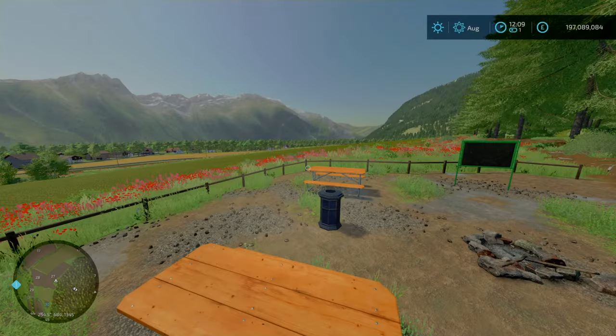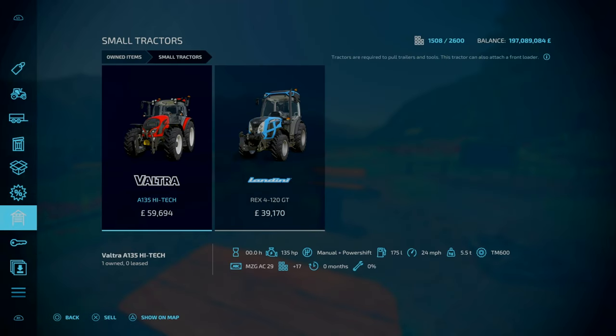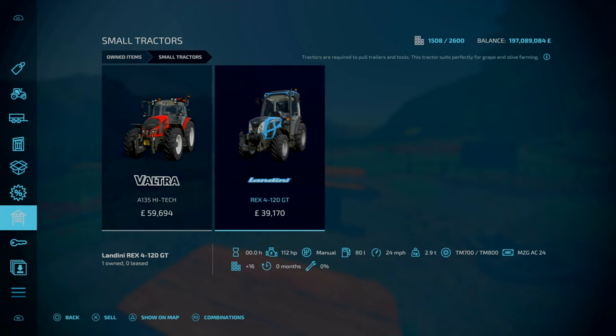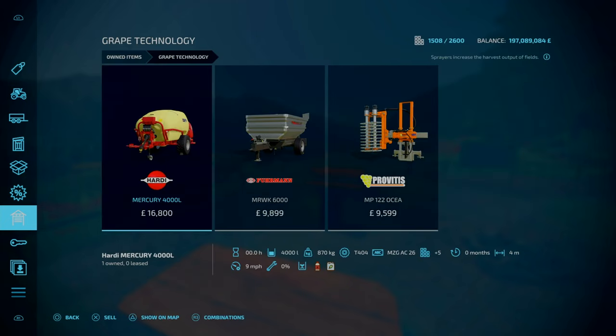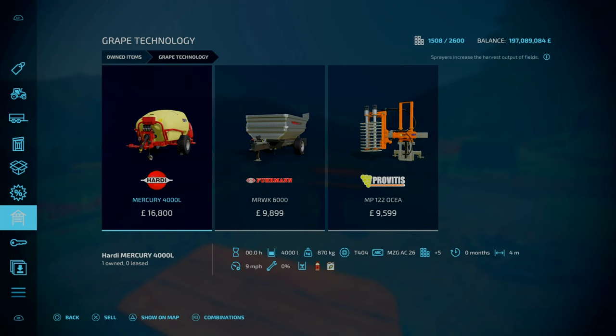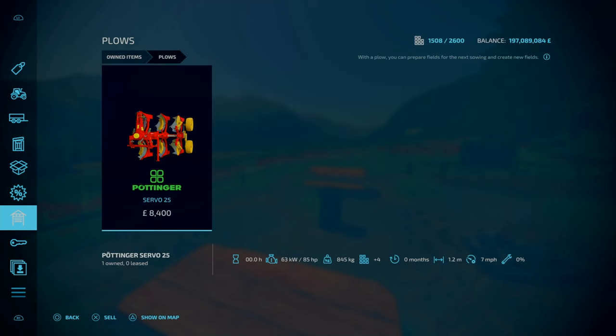In terms of your starting equipment, you have a small selection. For your small tractors you've got the Valtra A135 high-tech and the Landini Rex 4128 GT — a normal small tractor and a great vineyard tractor. Even though you own a vineyard, you don't have any kind of harvesters. You've got everything besides the harvester — trailers, pruners, and so on.